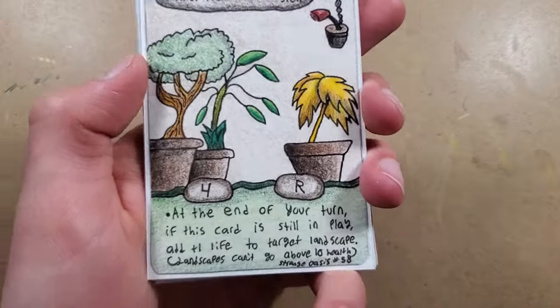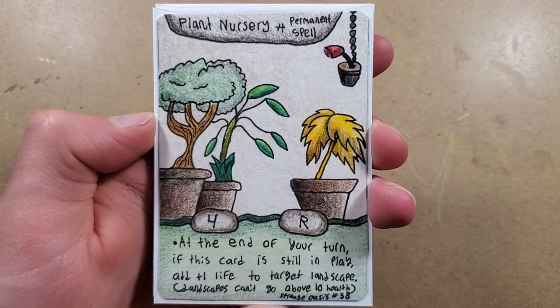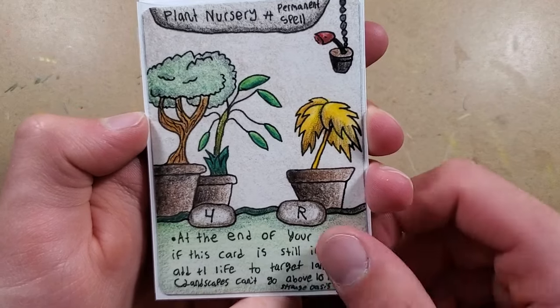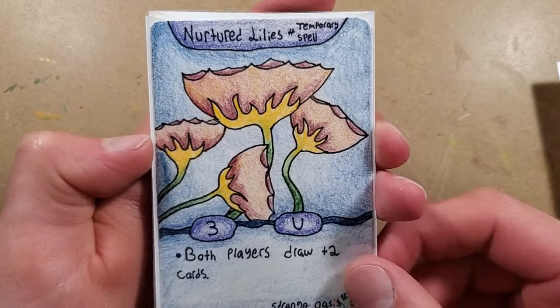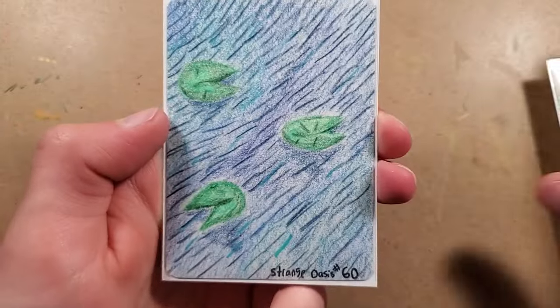Today in class we had a substitute teacher, so instead of doing my project I made trading cards. I got Plant Nursery, which is a permanent spell - at the end of your turn, if this card is still in play, add a plus one life to target landscape, but it can't go above ten. Then we have Nurtured Lilies, which I feel will be a really good card - both players draw two cards. It gives your opponent a buff too, but it also gives you one, so I think a lot of people will run that card.